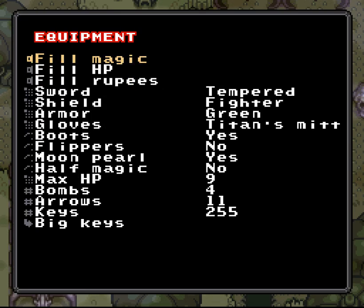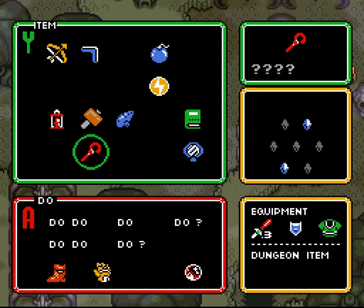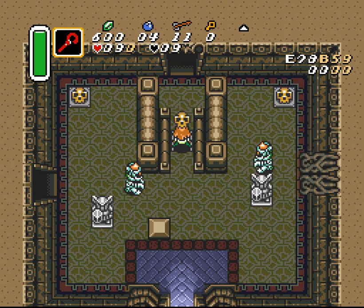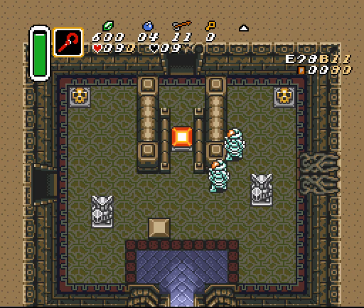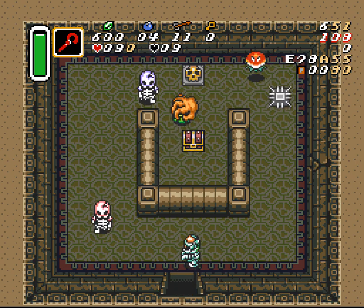If you have Somaria, this room is trivial because you can just do this — I'll show you just to show you how awesome it is if you have Somaria. Ta-da! Saved seven seconds. Why can't I just have Somaria all the time?